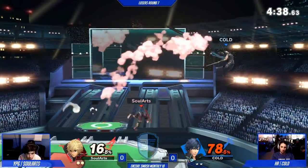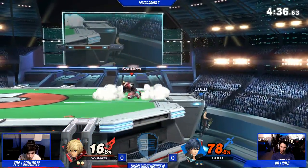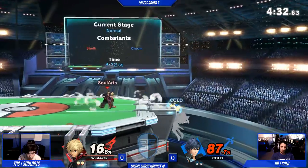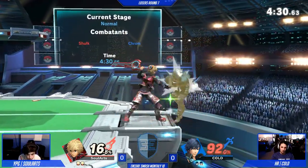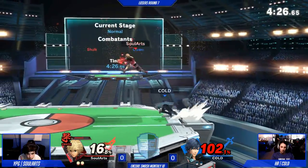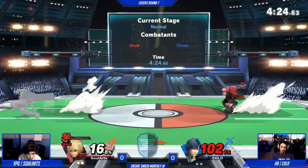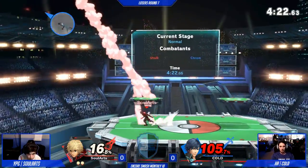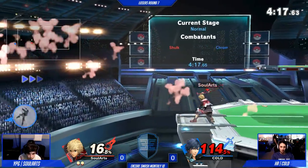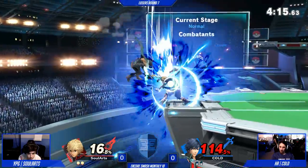I'm just kind of pressing buttons right now, but it seems to be working on Cold. One thing about Shulk — you need to learn how to parry his aerials. They come out slower than the average aerial, so if you want to know how to parry it, it'll be really helpful. Soul Art's not covering neutral get-up again, trying to cover jumps and rolls. Cold realized neutral get-up is working right now. That was him covering the neutral get-up that time.